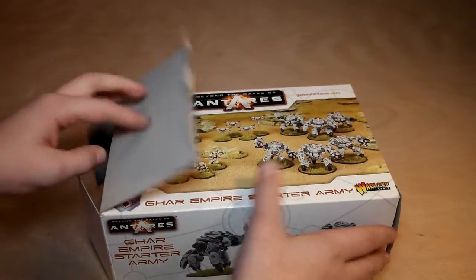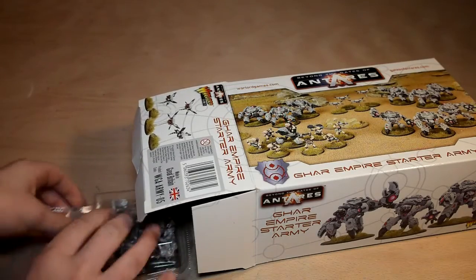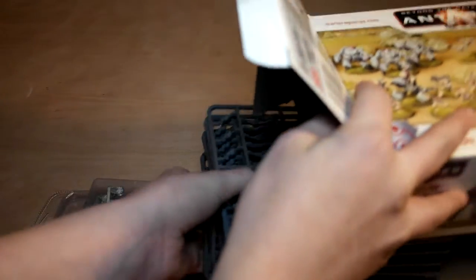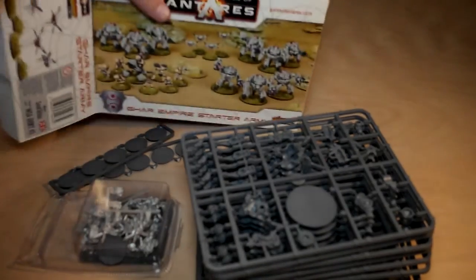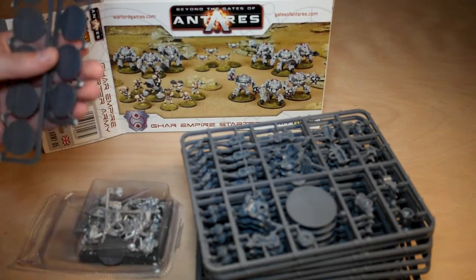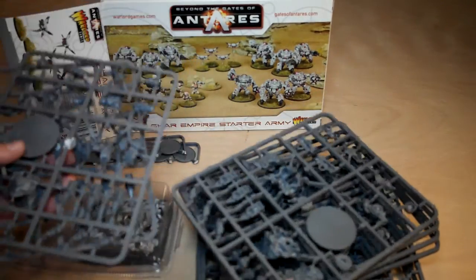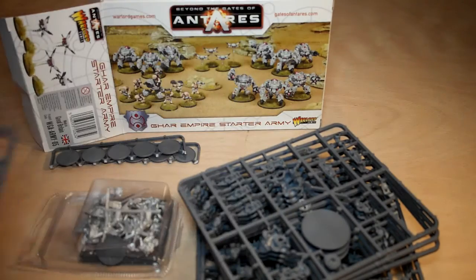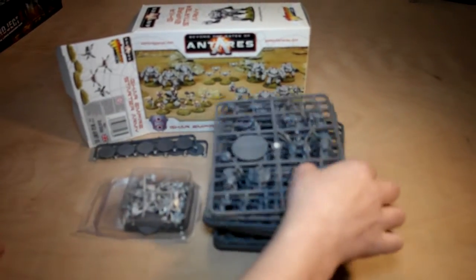So in here we have a box. Alright, so we have ten bases, three units of Battlesquad, and six of Assault. So that's what we have there — basic things.